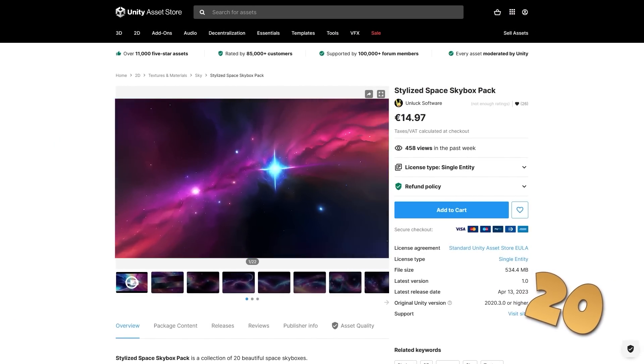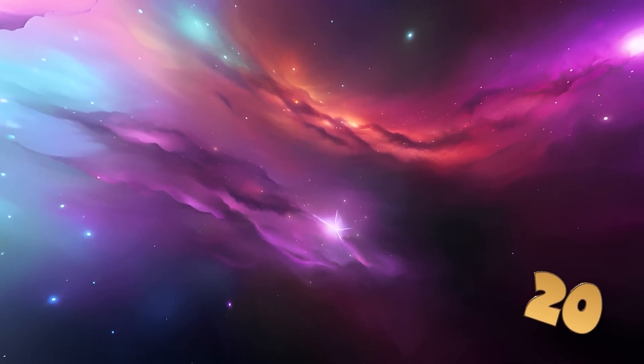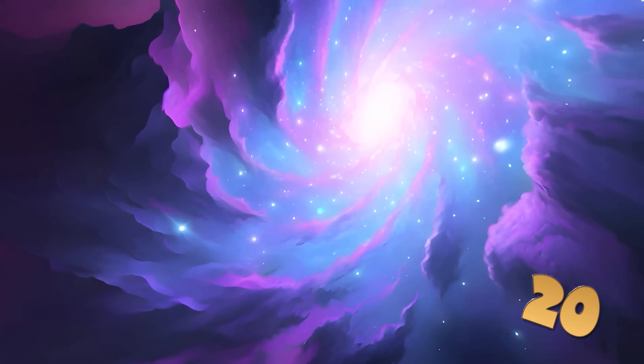Starting off with a really nice space skybox pack. Changing the skybox is one of the easiest things you can do to make your game look much better. These skyboxes all look gorgeous — I could see myself using this in some kind of spaceship piloting game.